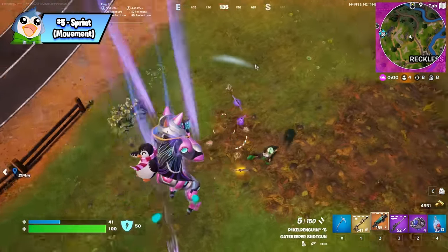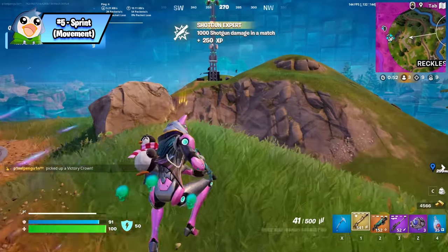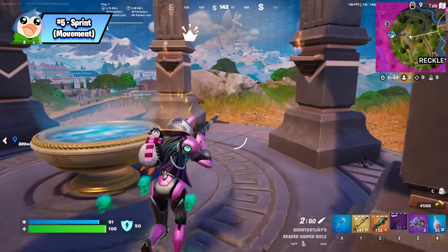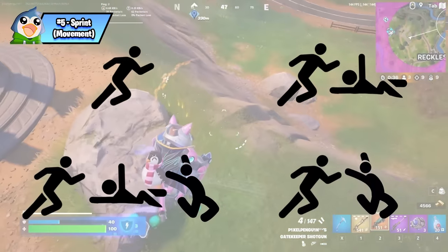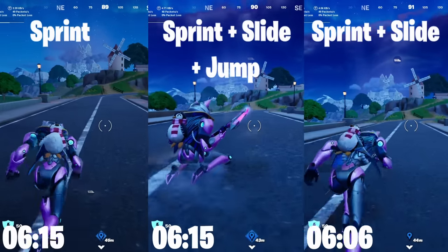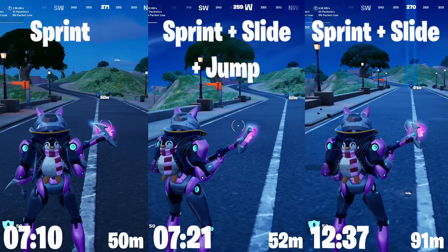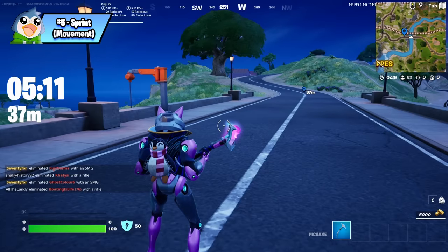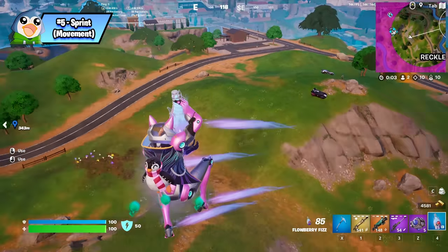Now that you have the basics and can survive until end game, it's time to optimize your movement. The most important thing is sprinting. As a general rule, don't include jumps in your sprint. I tested sprinting, sprinting while sliding, sprinting with slides and jumps, and sprinting with only jumps. Sprinting with only slides incorporated takes you almost double the distance compared to plain sprinting, while sprint jumping with no slides drains your stamina almost immediately and you travel far less. My recommendation is to incorporate just slides into your sprint — it takes you farther and conserves stamina.